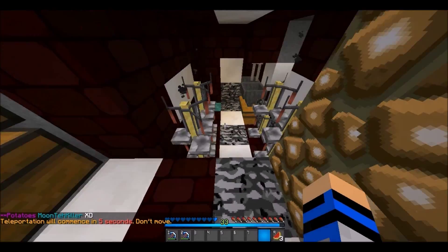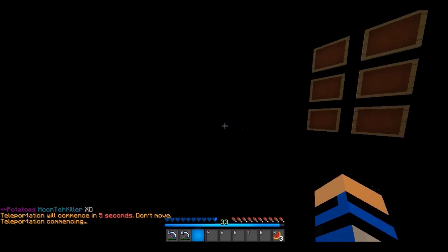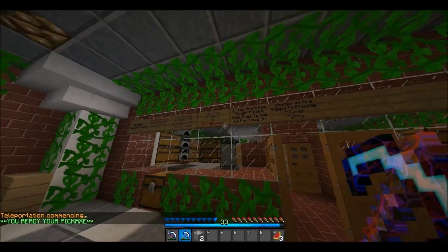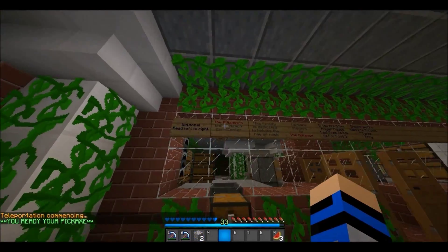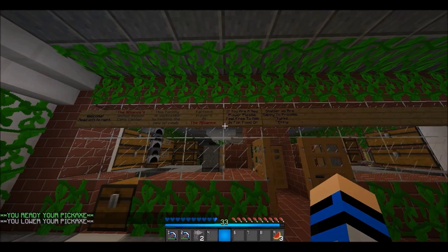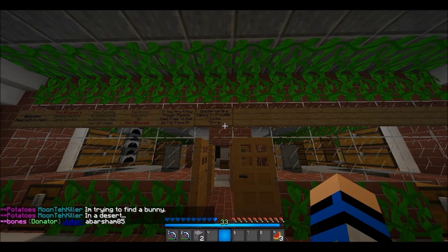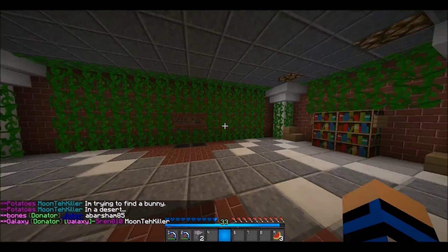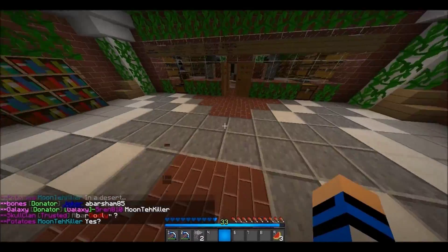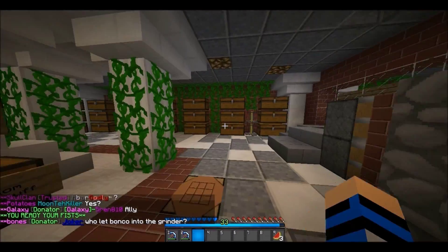The UNCC — for all of you that don't know what this is, it's basically to help the noobs. The Alliance United Care Center: these facilities are dedicated to helping new or noob faction players at the Alliance. If you are a new player, please feel free to ask us for food or shelter — we are happy to provide. What you do is take a book out of here, write down what you want, and then throw it in here. I actually have an example of that over here.